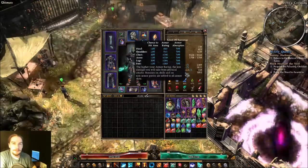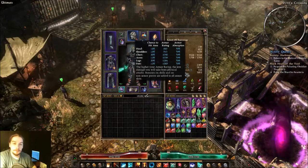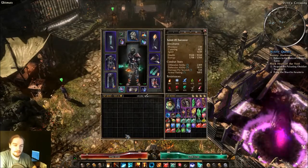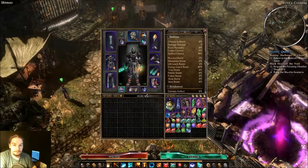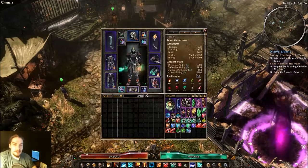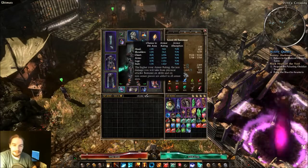Hey everyone, in this Grim Dawn Basics video, we are going to be looking at armor today. Armor is your character's basic defense against physical damage. There is physical damage resistance in the game that you can build up which will flat out reduce physical damage, but armor is usually how it's handled for every character in the game.